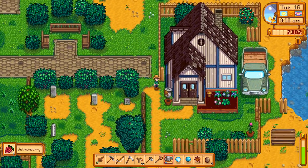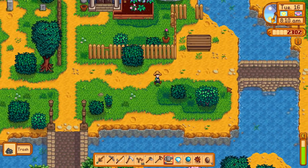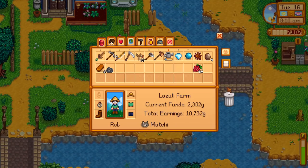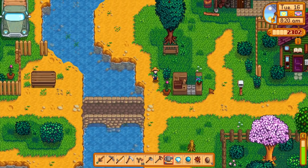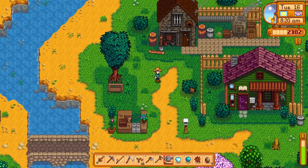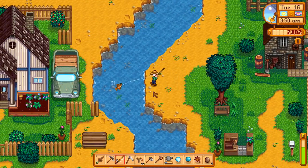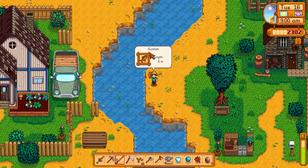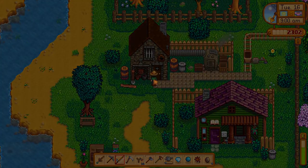We can grab any salmonberries we missed at least. We should also go to the beach. With 300 wood, I know what to put that towards — we can fix the bridge. We'll still do some fishing, and I got a fish that I actually need for the bundles.